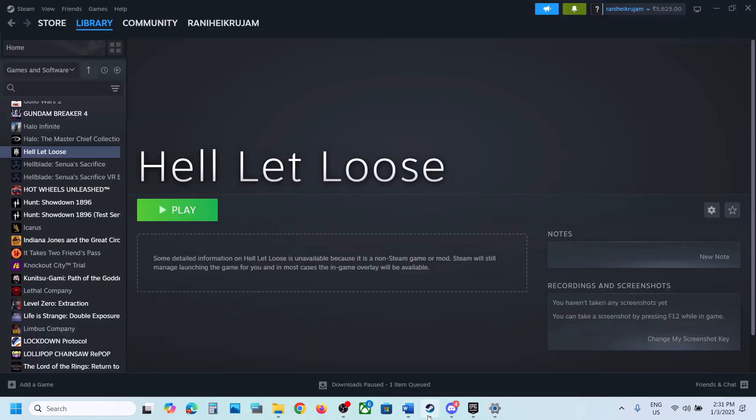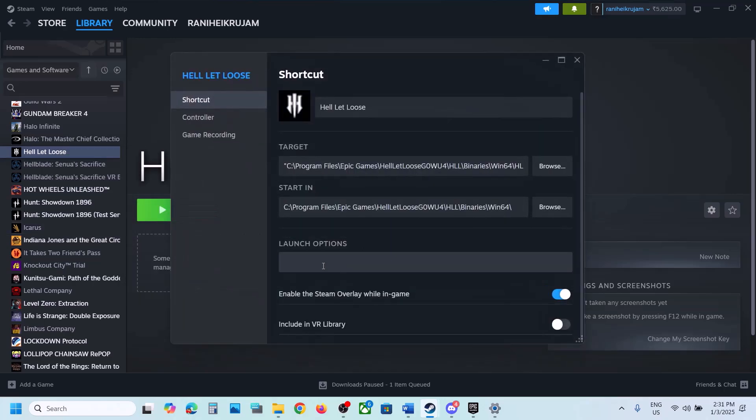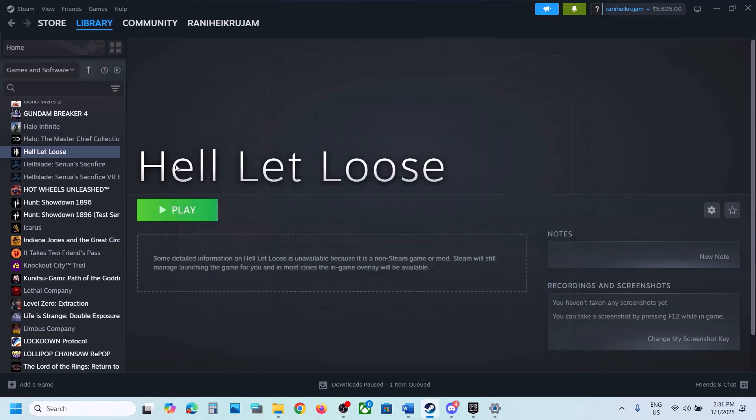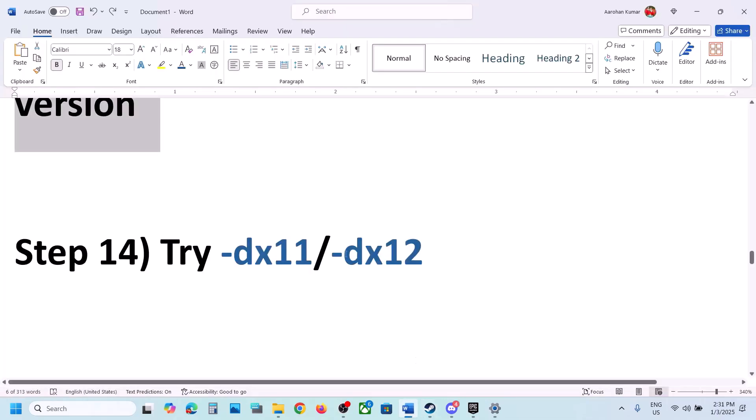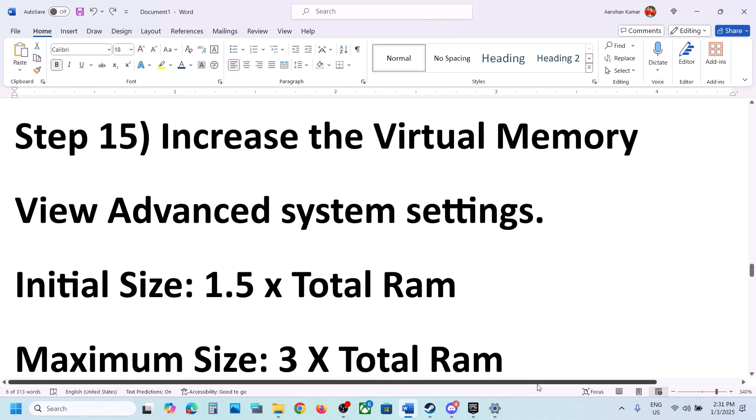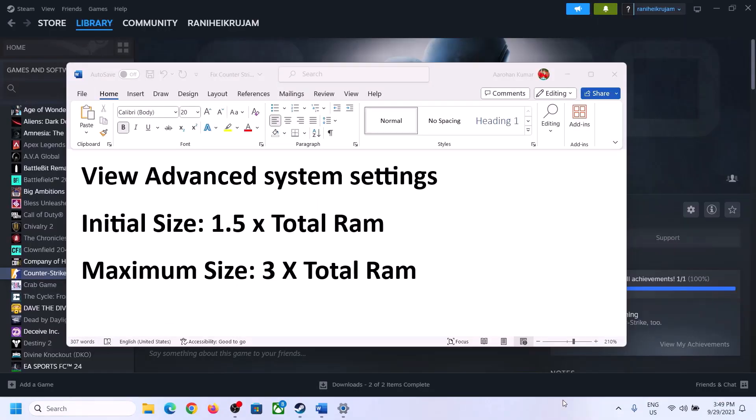The next step is to try DX11 or DX12 in launch options. For Steam users, right-click the game, select Properties, and in the launch options type -dx11, then launch the game and check. If that doesn't work, change it to -dx12 and check again. If still not working, remove the launch option and follow the next step.